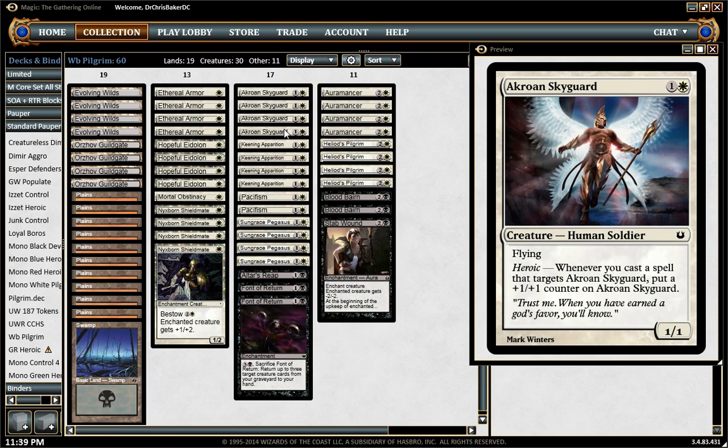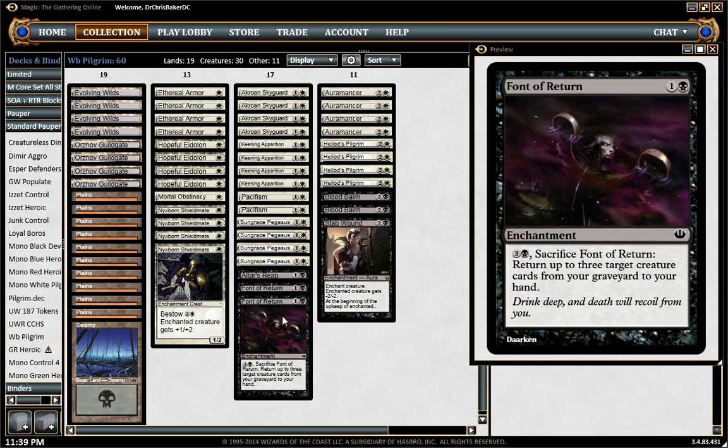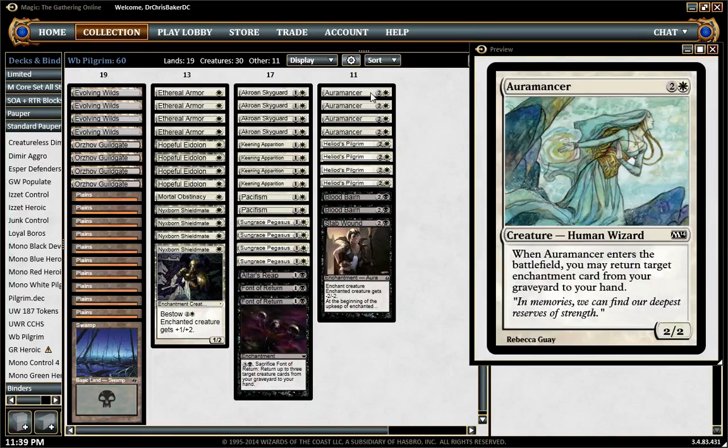Oramancer is one of the grindiest cards in the deck. It gives us the game against control decks — a lot of them will try to mill us proactively with Psychic Strike or Pilfered Plans, which just makes our Oramancer better. It commonly targets Font of Return: once you do that, if they don't have Crypt Incursion, you basically just 3-for-1 them out of the game. Also, just getting back Ethereal Armor after they deal with the creature it was on is a pretty awesome program.